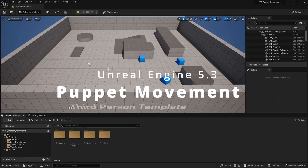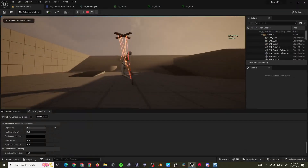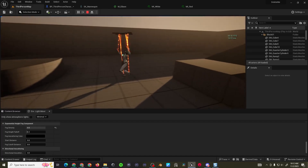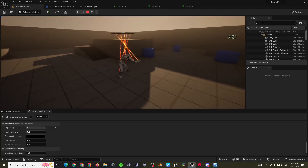Good morning people. Titus here for another Unreal Engine tutorial. In this video I'll show you how to create realistic puppet movement for your player character. This effect can be achieved by using a function that simulates physics below a certain bone socket from your skeletal mesh. Let's jump right into it.